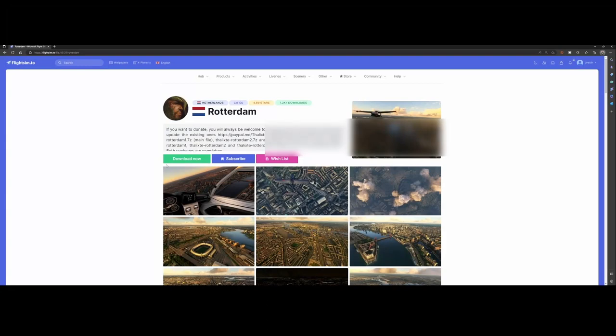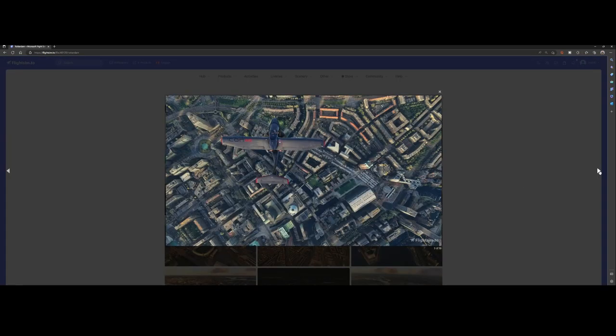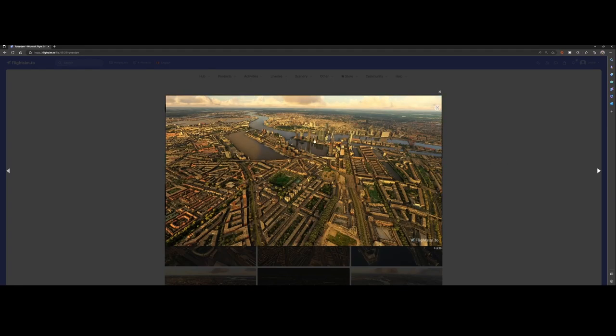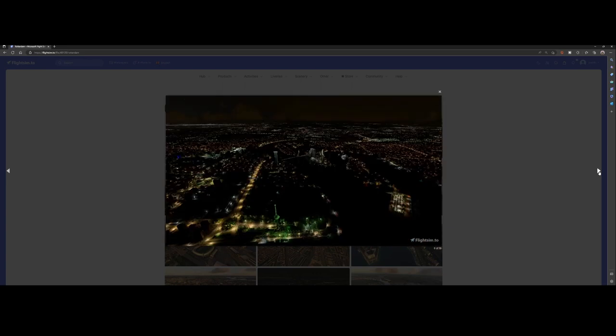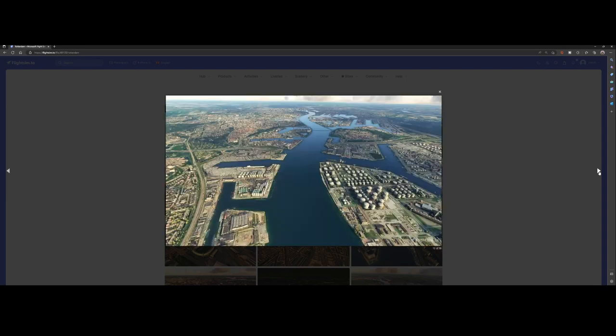Welcome to this new add-on spotlight. We're going to look at the city of Rotterdam, which received a community update — not an official update from Asobo, but a community update where they pimped the city massively. There are really nice things; if you look at these pictures, it looks really stunning. You can see several points of interest. It's based on Google Maps as far as I understood.